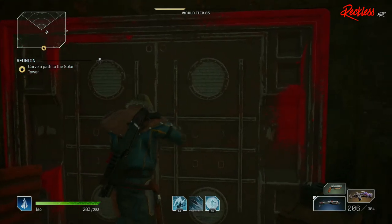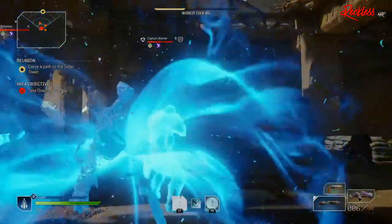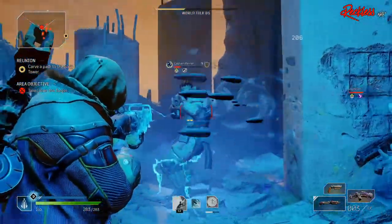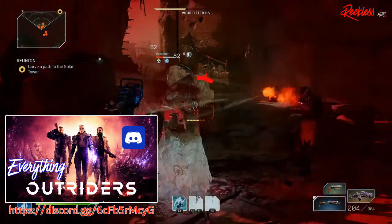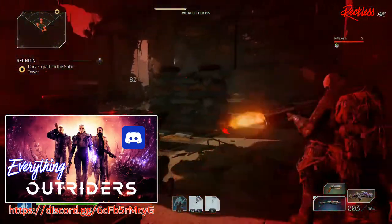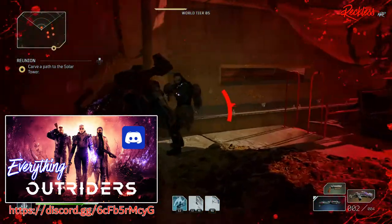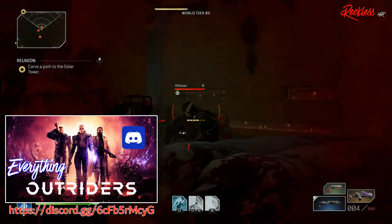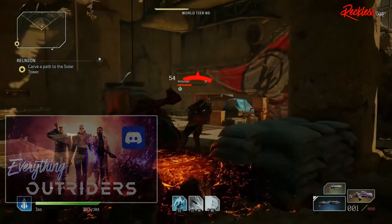You made it this far and want to know the details of the Outriders giveaway — it's very simple. All you have to do is follow me on Twitter and put your platform of choice in the hashtag giveaway section of the EverythingOutriders Discord. You don't even have to subscribe to participate, but if you did, the support is greatly appreciated. The giveaway runs from March 17, 2021 to March 31, 2021 at 6pm EST. A link to my Twitter and the Discord will be in the description box below. That brings us to the end of the video — see you guys in the next one.